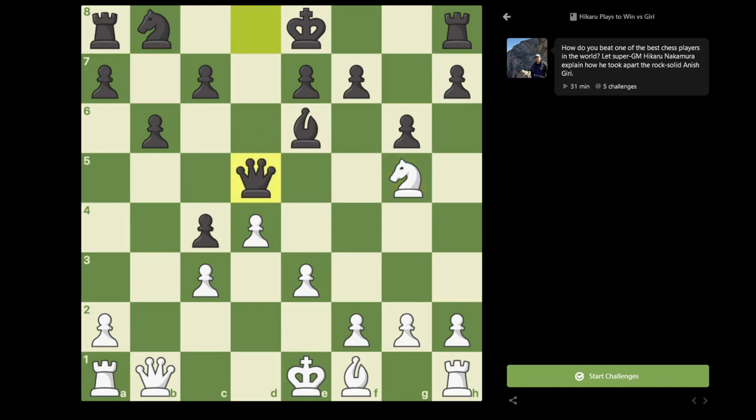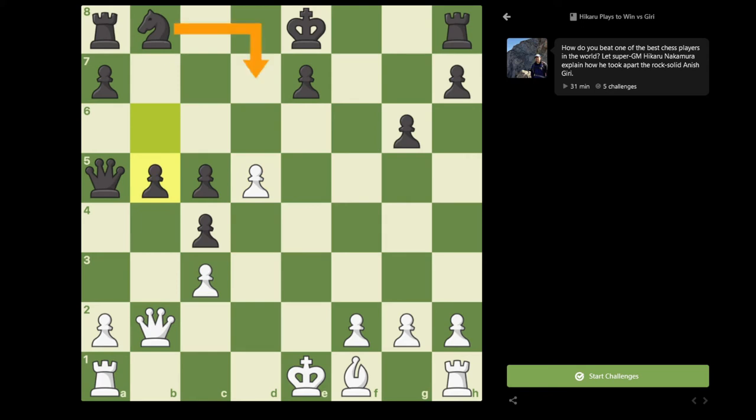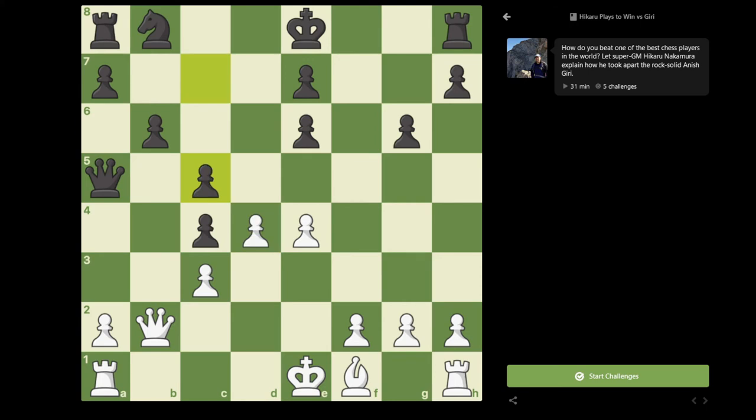So bishop takes g5, knight takes g5, and now queen to d5. Another move here would be bishop to d5, but after e4, if h6, just e takes d5, h takes g5, and bishop takes c4. While material is equal here, white's position is definitely preferable due to the pawn structure. So here Anish played queen to d5. I played knight takes e6. And Anish, after a deep think, played queen takes e6. And strangely enough, f takes e6 is actually a reasonable move — in the postmortem when we were analyzing, Anish did mention that he seriously considered playing this move.